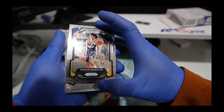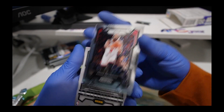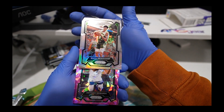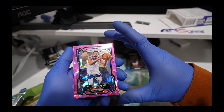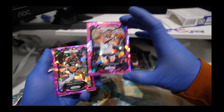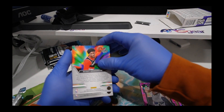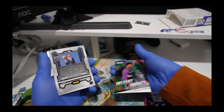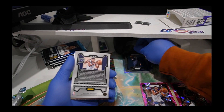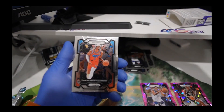We have an Andrew Nimbard, Andre Drummond — I'm not even gonna attempt to pronounce that. If anyone would let me know what this background would be. Not like a Ruby. But we have Anthony Edwards — we're gonna look at that in a second. Chris Middleton. Scoot Henderson, Instant Impact. Jalen Clark. Another Anthony Edwards. Terry Eason. And then Shy.